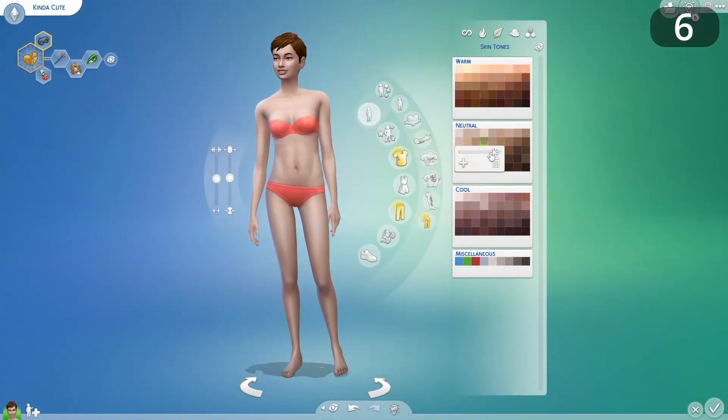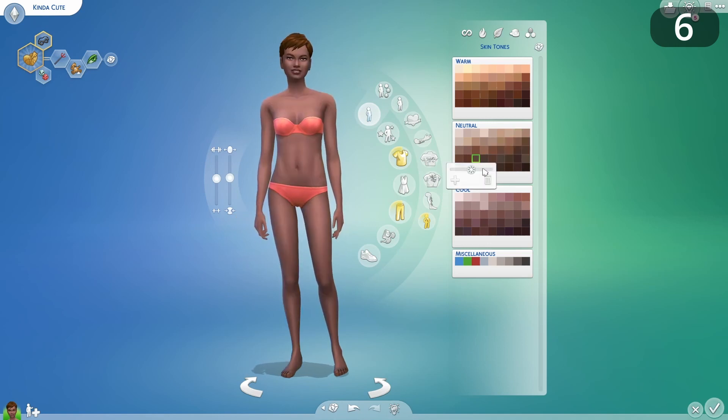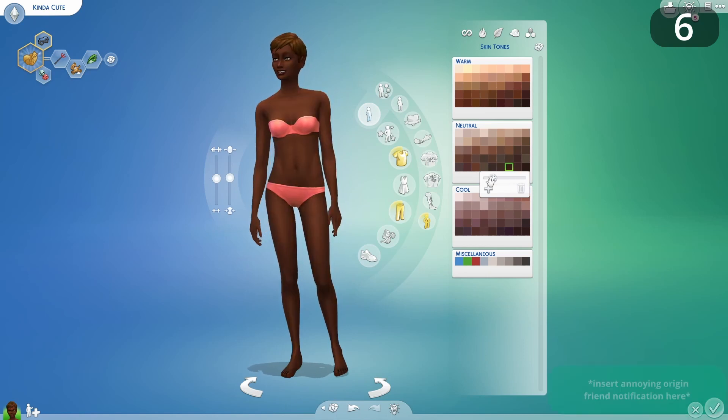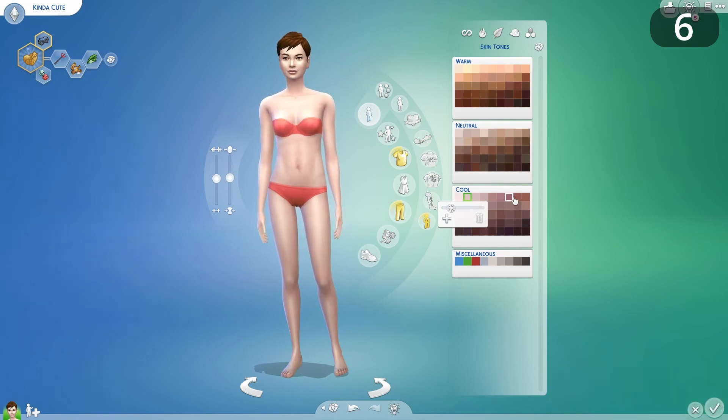Expand the number of hair colours we can choose from. I know we had the big skin tone update a while ago, but I still really struggle to create Sims with realistic looking skin tones. No matter how much I fiddle with the sliders, I struggle to find ones which aren't too unnaturally red-toned, grey-toned, or blue-toned. This needs to be revisited, and if The Sims 5 is on the horizon, this aspect of Create-a-Sim needs to be perfect from launch.